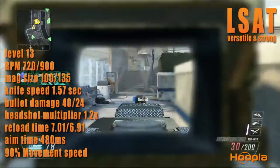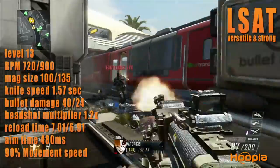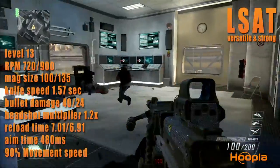The worst thing about the LSAT though is its knife speed. If you're a knife user, you're going to want to stay away from this. The Hammer is at 1.5 seconds, the QBB LSW and the Mach 48 are at 1.52 seconds, and the LSAT is at 1.57 seconds.